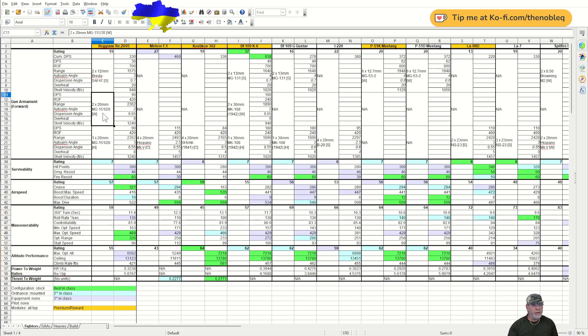There are two more of these cannons mounted on the wings with similar but not identical statistics. DPS 90, rate of fire 420, range 2,362 feet — the same. But the auto-aim angle is worse at only 2 degrees, and dispersion is a bit worse at 0.65. Interestingly, the wing cannon stats are exactly the same as those on the K6's 30mm cannons — I think the World of Warplanes team may have taken a couple of shortcuts. Overheat time remains 8 seconds and shell velocity is 1,240. So once you've got the lead for one cannon, you'll be hitting with all three.